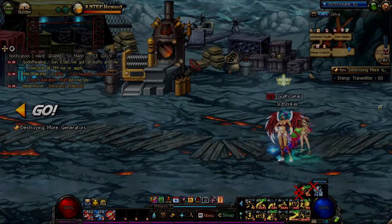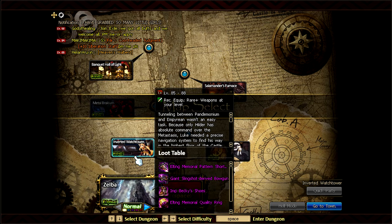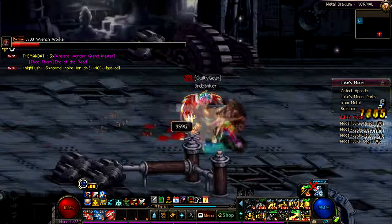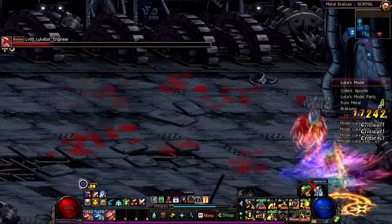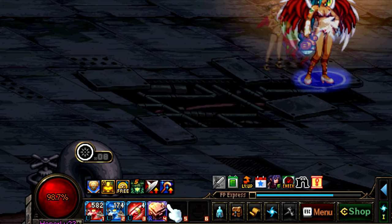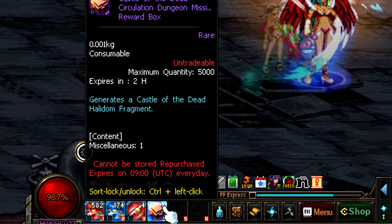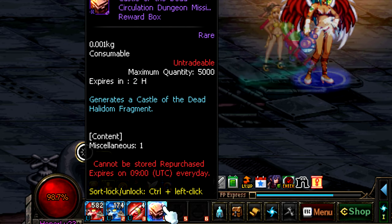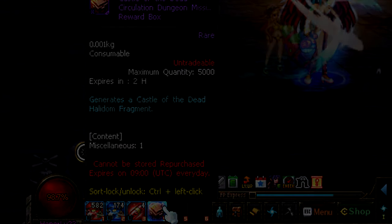So where is level 85 Halidom? It's in Zelva, Castle of the Dead. All you have to do is simply walk in, push the big red button that says Scenario Dungeons, and that's it. You go in, it gives you a random mission — typically just to finish the dungeon. Once you beat it, you get a Halidom Fragment Box; you get one box for each scenario you run. Each box gives you one to five fragments. You can do it on any difficulty — it doesn't matter, it won't change the outcome. You can do it on normal and finish the dungeon in a minute and a half. Super easy.